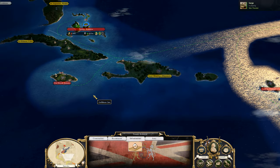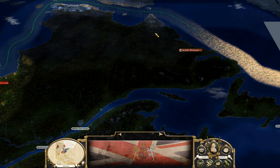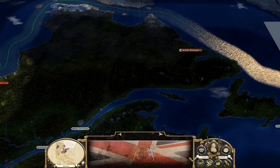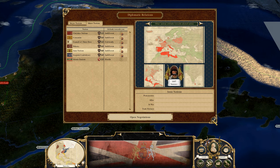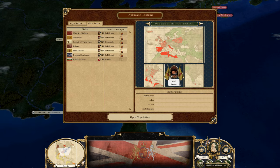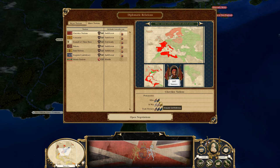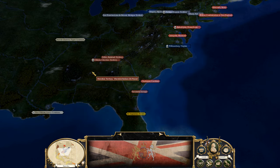We do have a couple of options. We could go over to the Inu Nations because they're not allied with anybody, though it's going to be a ways to go to take this. We could also get the Cherokee Nations, but they're allied with the United Provinces and Iroquois Confederacy, which might shake things up because I'm also allied with United Provinces.